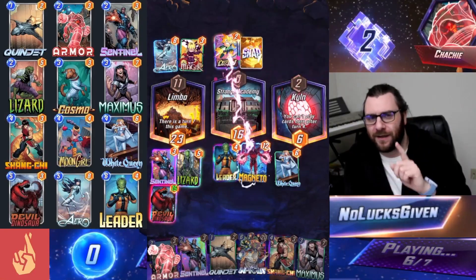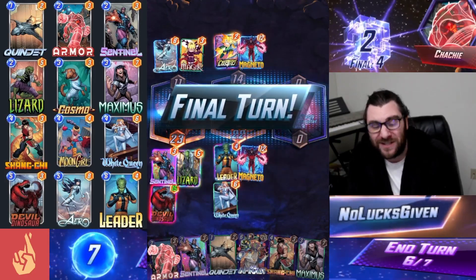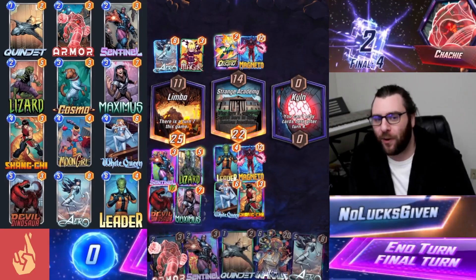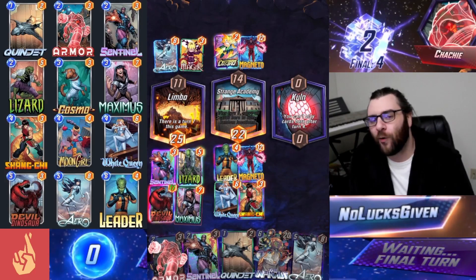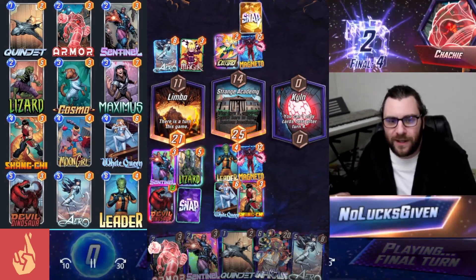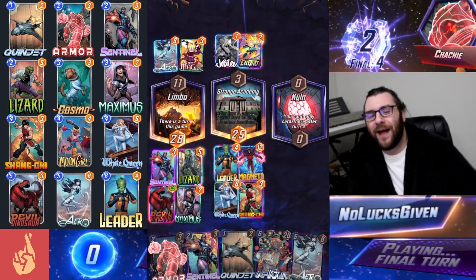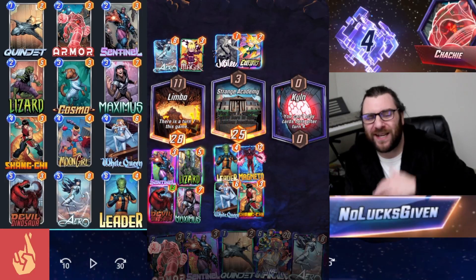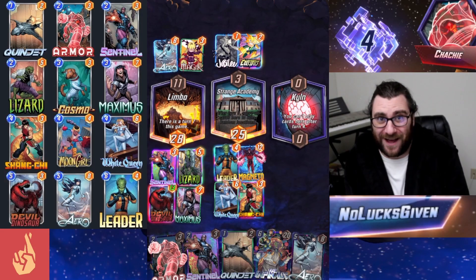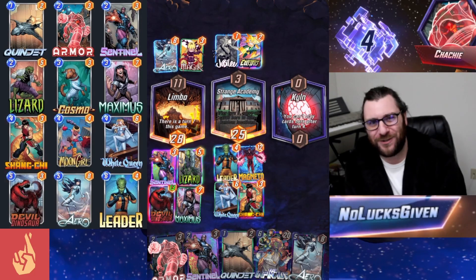I've talked a lot about how specific cards in this deck can be really great counters to specific strategies, like we just tried to do with Cosmo. But did you know Maximus can also counter some very specific strategies? Not a card I thought would be a particularly useful counter. We get to play Shang-Chi and blow up my opponent's Magneto and we're already winning in Limbo. But I thought this was funny enough to showcase: my opponent on the final turn plays a Jubilee. We play Maximus before the Jubilee is revealed and make them draw the rest of their deck. Because Magic extended this game by a turn and we made my opponent draw two extra cards, Jubilee doesn't have any targets left to flip over. I've never seen Maximus actually deck my opponent intentionally and counter a Jubilee on the final turn.